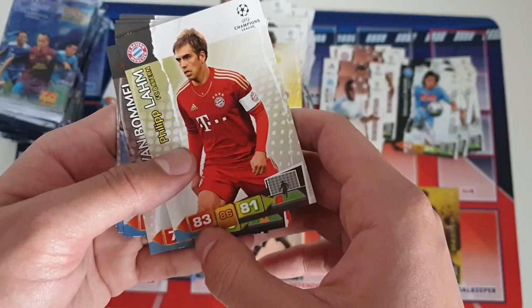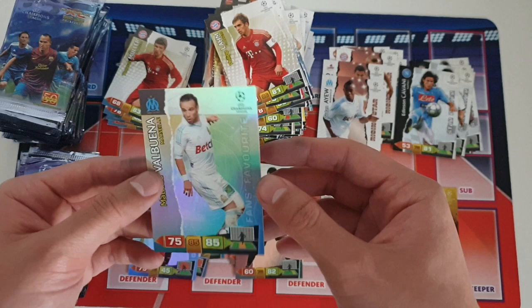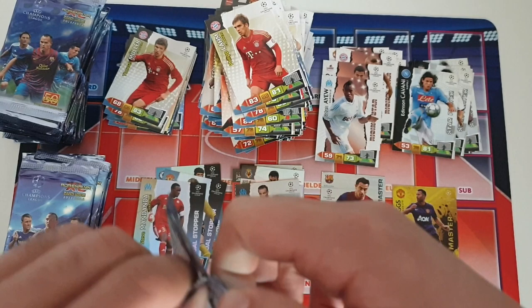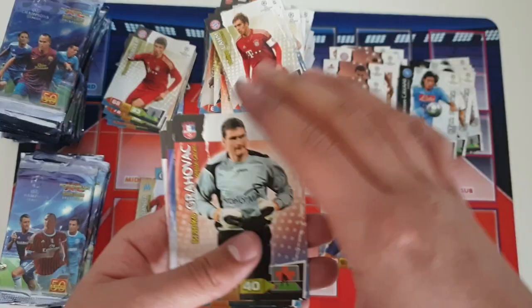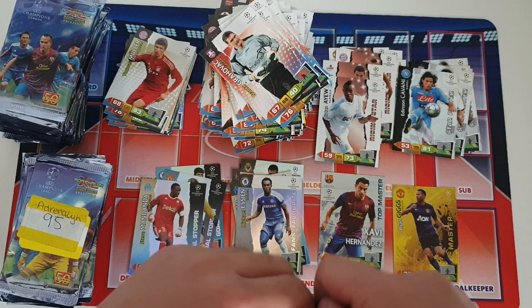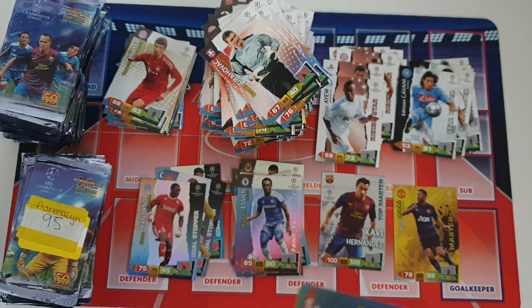Next pack: Philip Lahm, Van Bommel, Zapata, Mandanda, Zanetti, and it looks like an insert — Valbuena fans favorite card for Olympique Marseille. I may have to get scissors to open some of these packs because they're a real struggle. Next up: Grahovic, Vidal, Iniesta, Aguero, Crist, and another insert card — Michael Essien fans favorite card for Chelsea. Fantastic card — he was definitely loved by the Chelsea fans and was one of the best ever midfielders to play for the club. I believe he actually left during the January transfer window so was never part of the Champions League winning squad.